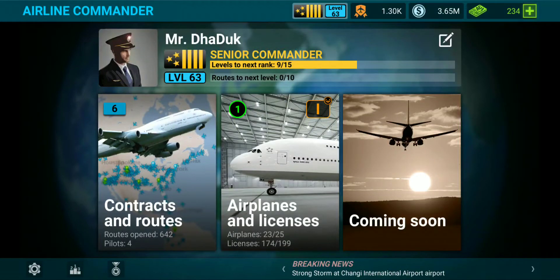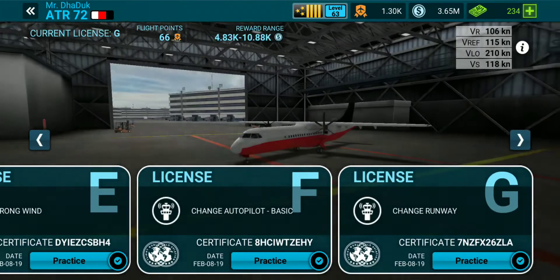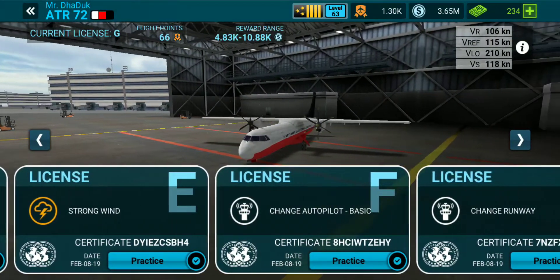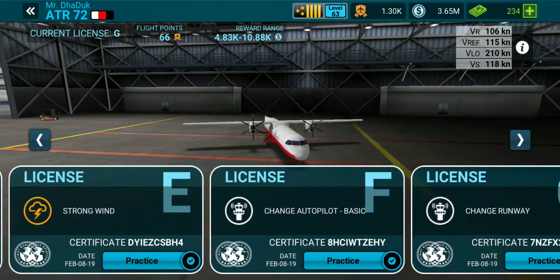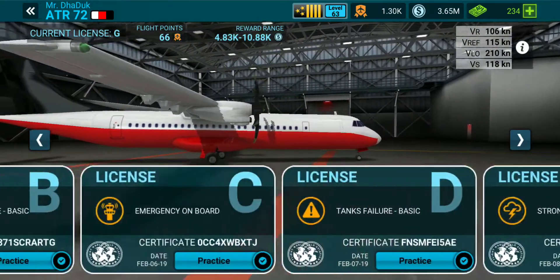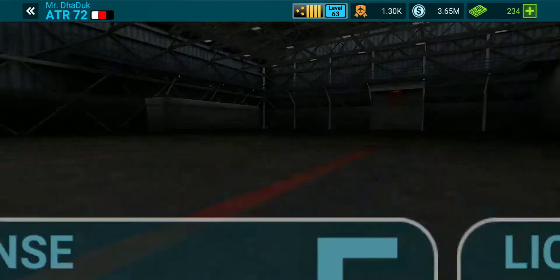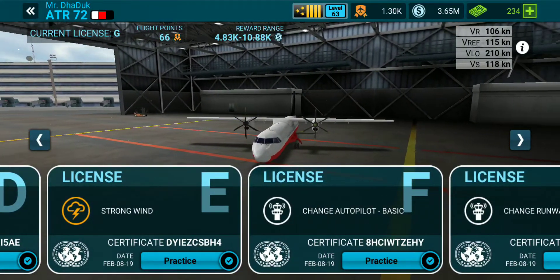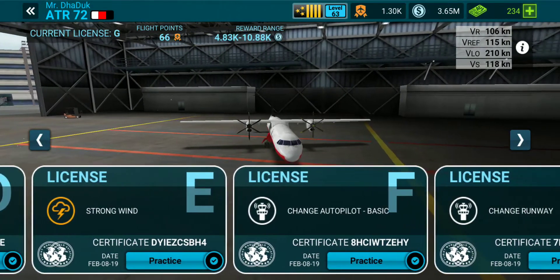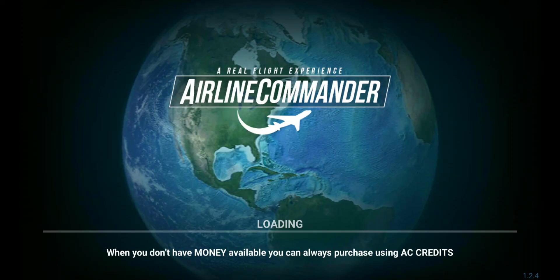Hello everyone, welcome to Ghost GameTube and welcome to Airline Commander gameplay. In today's video we are going to complete the licenses of ATR 72 — license number E, F, and G. We will complete all three licenses in this same video. In the previous video we completed all licenses for other planes. Before we start, please like the video and subscribe to our channel.